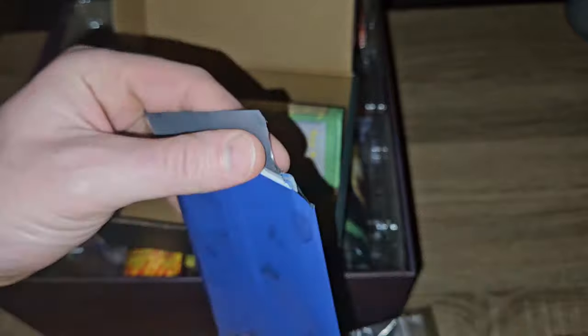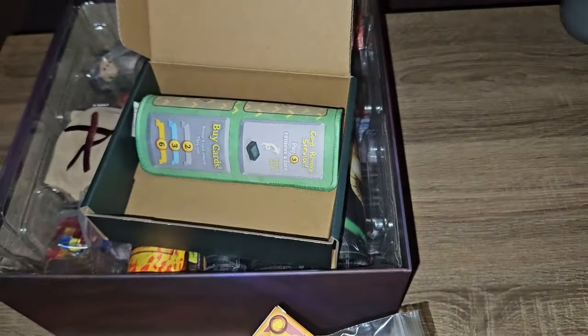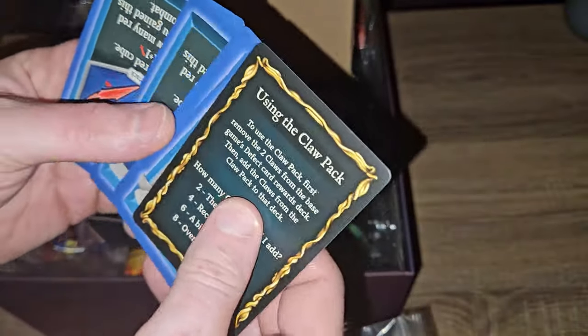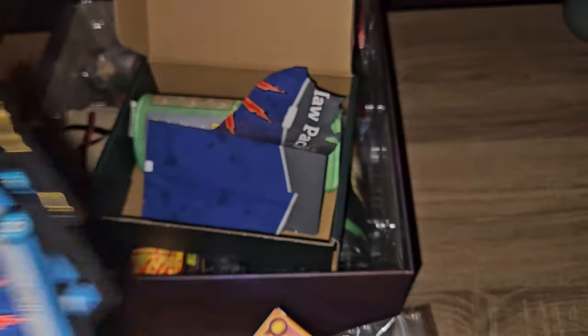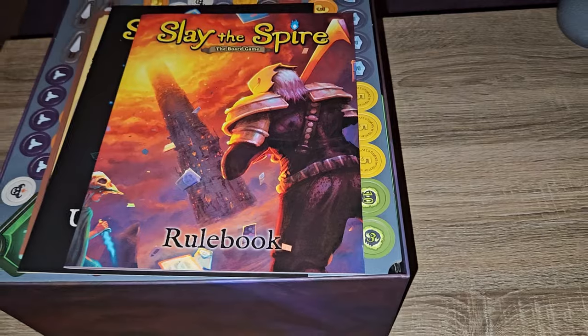Finally we have our nice Claw booster pack. It's got a nice little tear bit for easy opening. It feels like opening up a booster pack, essentially what it is. Claws, claws, claws, claws, claws, claws - using the Claw pack. There we go, that is now everything in the box - and when I say packed, I mean packed.